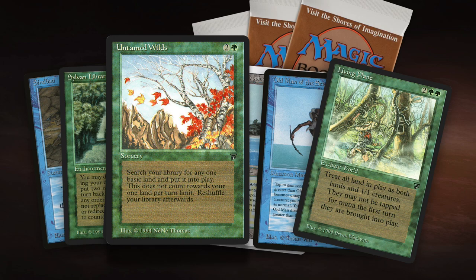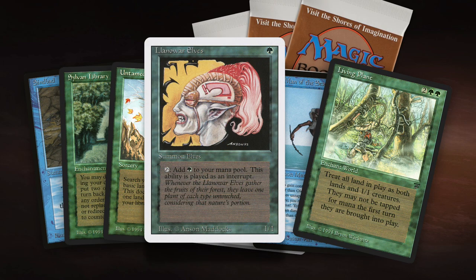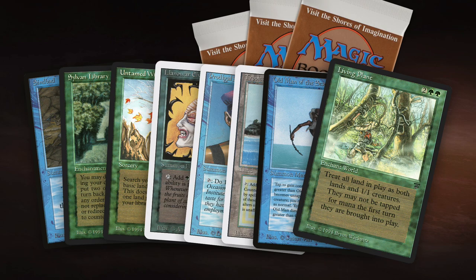Because of that Untamed Wilds, I want to cast it as fast as possible, so that's also why Llanowar Elves are going to be really, really helpful. The deck is called Timmy's Plane for an obvious reason. In this deck I play with four Prodigal Sorcerers, four Tims, and also play with three Living Plane.